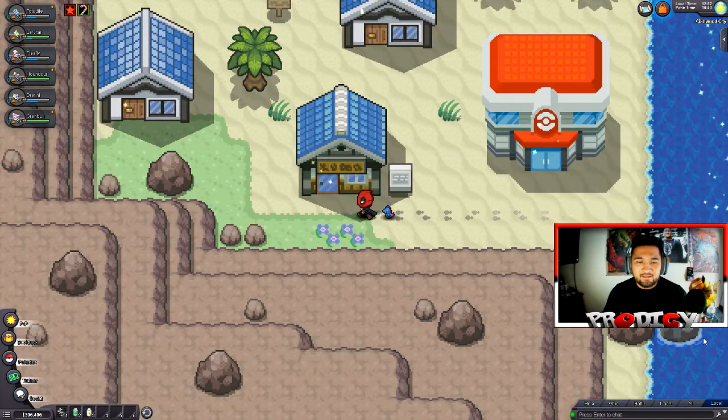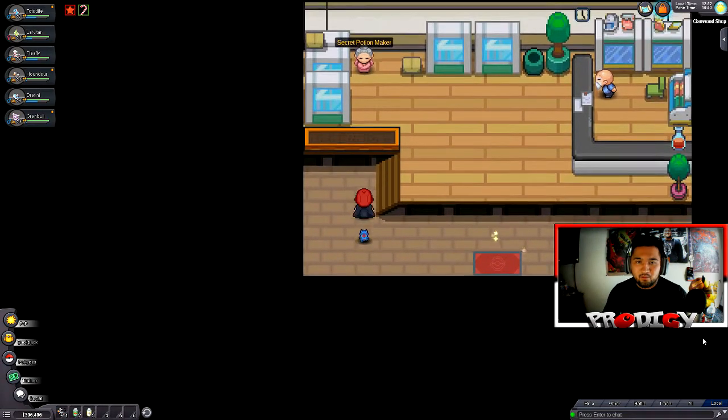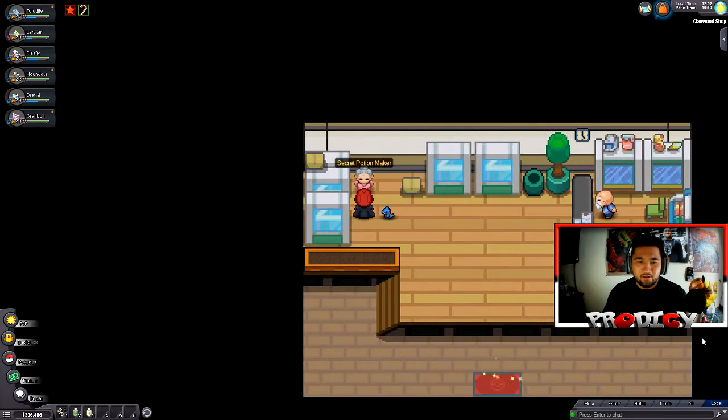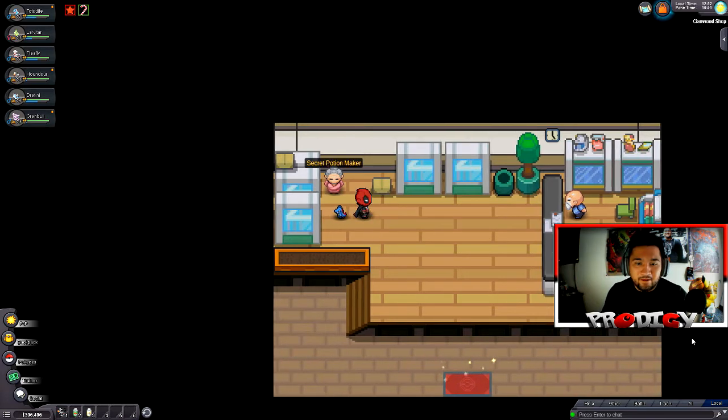First order of business is to get the secret potion from the pharmacy down here. And then I think we're going to try and take on Chuck, the gym leader, while we're here. This lady is the secret potion maker. Jasmine sent you for a secret potion — here you go, dearie. Take that to Amphi and Amphi should get better fast. Easy peasy.